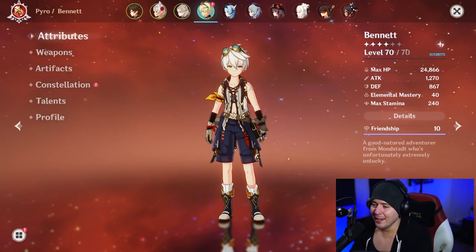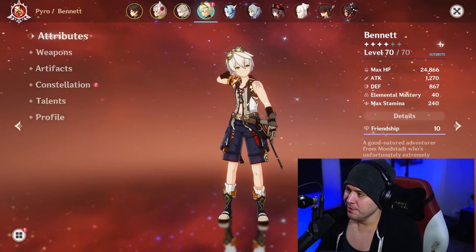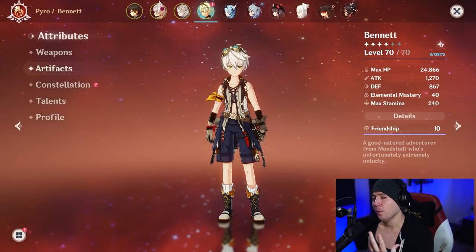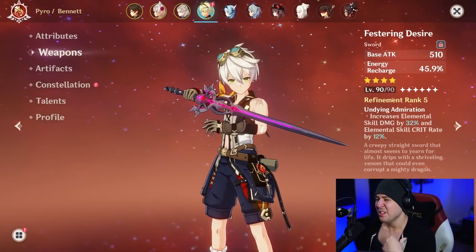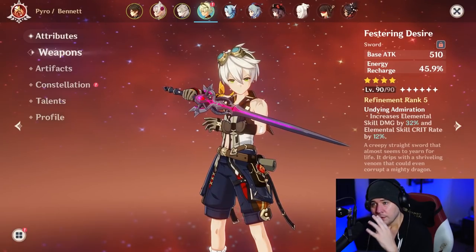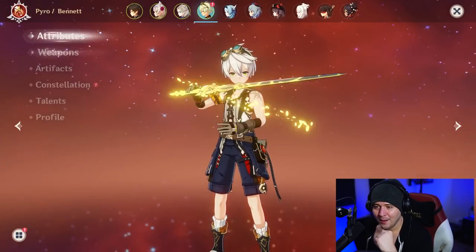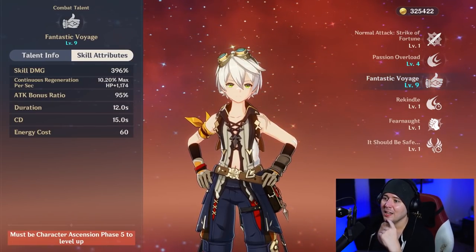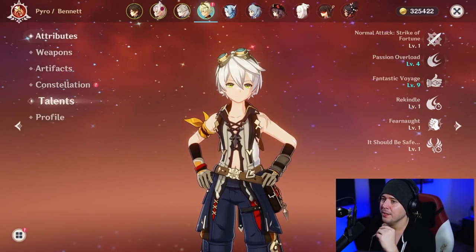For the final team member, we're using Bennett. He's here for his elemental burst, to give us extra attack — and to get hit in the head by rocks, which is kind of what he deserves. His artifact selection is four-piece Noblesse Oblige as well. He's running Festering Desire, a four-star weapon from the starglitter exchange months ago. He'll be on a banner soon, so maybe try to snipe him as a four-star on the Kazuha banner.